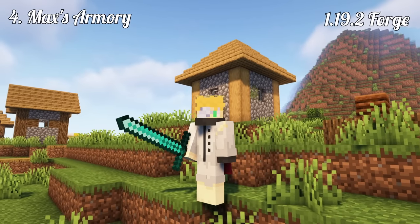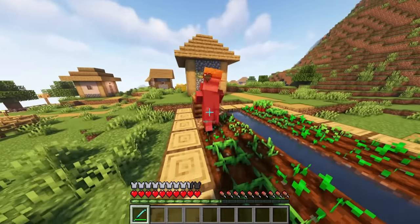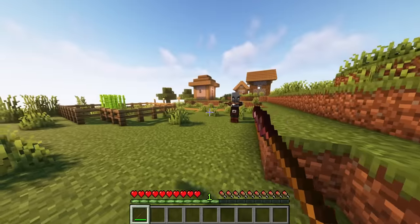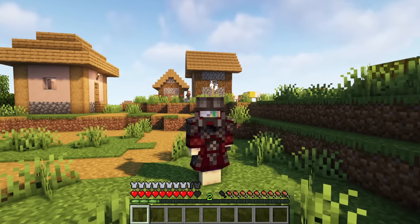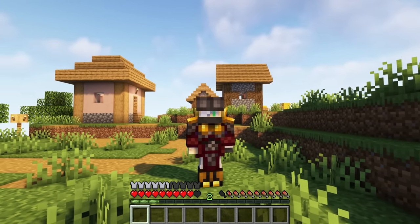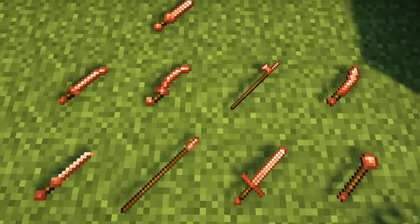Max's Armory, 1.19.1.2 Forge. If you are bored of the limited weapon selection in Minecraft, then Max's Armory spices up your combat. Alongside new weapons like the Katana, Shamshir, Hammer or Hangdell, this mod comes with two new armor sets that I personally find stylish. The Minguan armor will even grant the player the strength effect. Oh, and there are copper weapons!